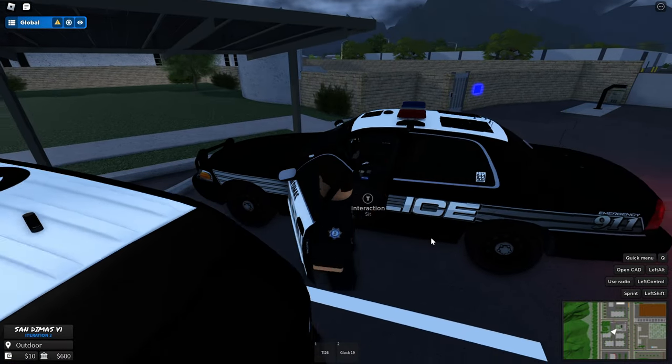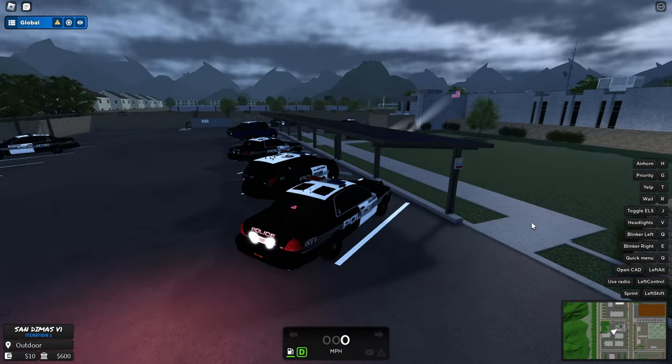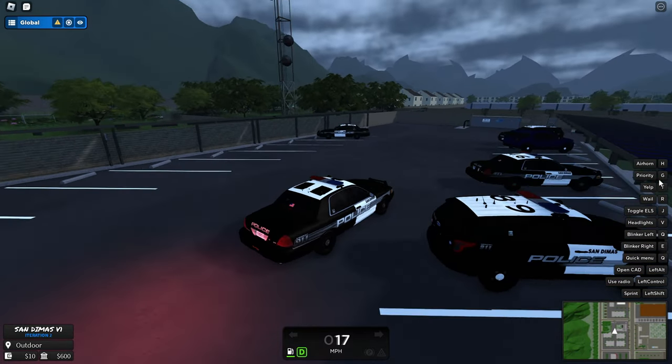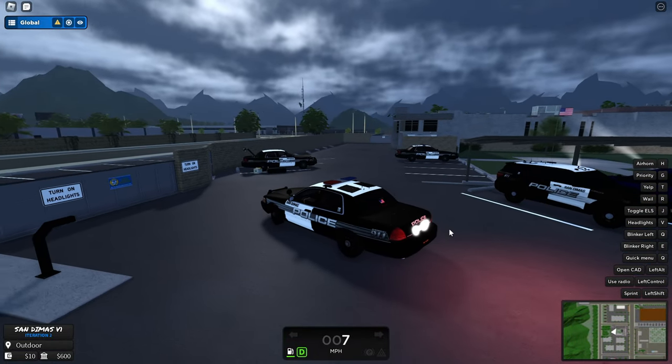Let's get inside — we have to open the door in this game, which is pretty cool, then sit down. Now we've got a lot of options in this police car. For example, you can use the air horn by pressing H, the PA/wail by pressing G, and these sirens are way too loud for my ears to handle.